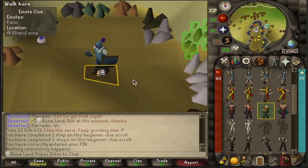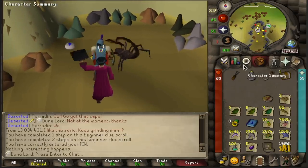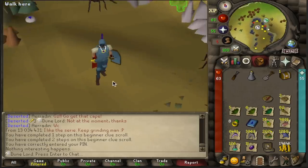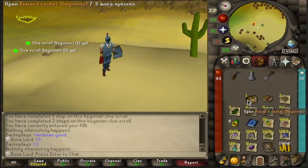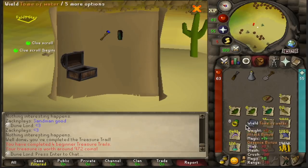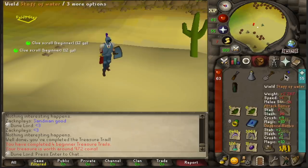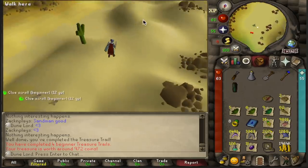Let's see the first casket in the episode. There it is — we did it. We juggled three desert steps to get this casket. We're going to open up this beginner casket now. Can we get a Staff of Air or a Rune Scimitar Ornament Kit? A staff of water — oh my God. The one staff that I didn't want because I already have the Tome of Water. Oh well, that's still kind of cool I guess. Water wizard. Time to do the whole process over again — back to Hill Giants.